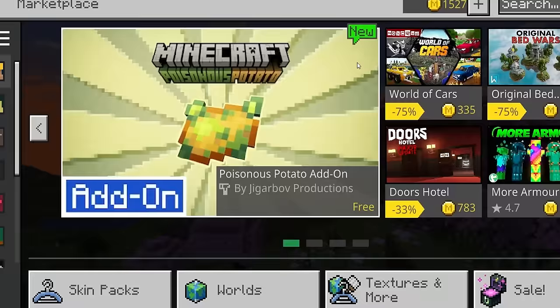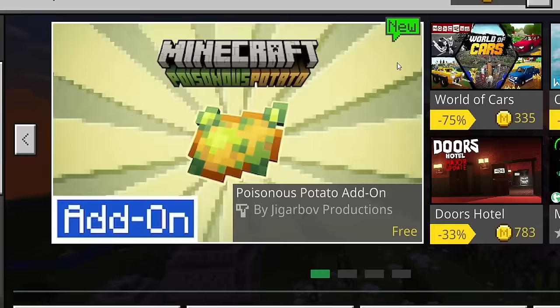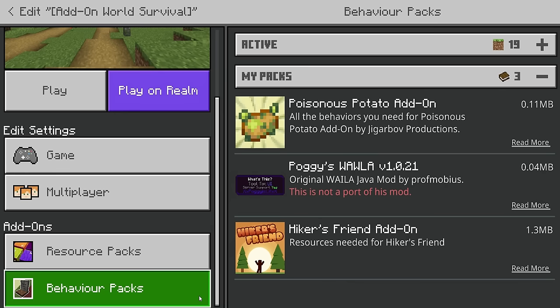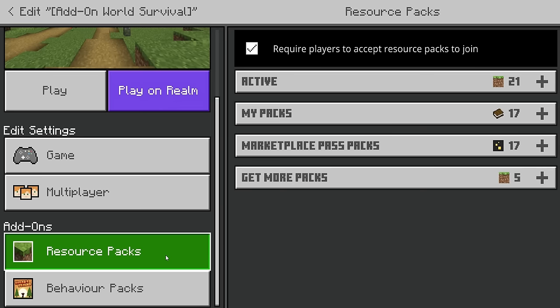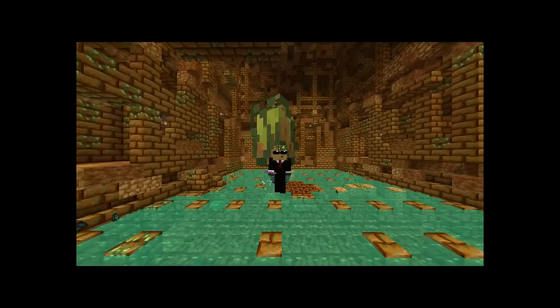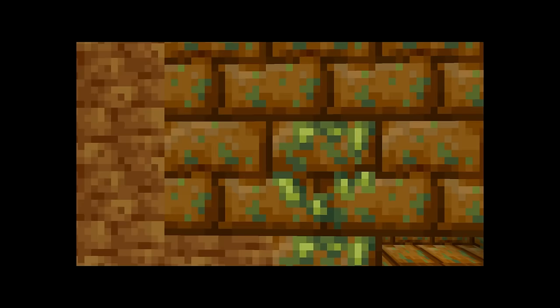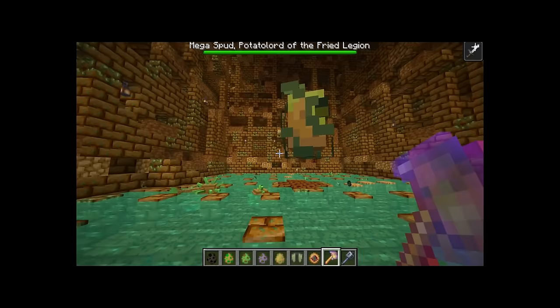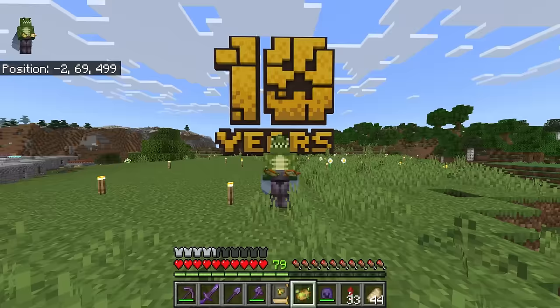For the first time in Minecraft's history, the Minecraft Bedrock Edition community is included in Mojang's April Fool's joke. This is the Poisonous Potatoes add-on and it is completely free to download. It works for Minecraft on iOS, Android, Windows, Xbox, Switch, and PlayStation. You can apply this to brand new worlds or your pre-existing ones. It's not quite the potato dimension with our very own Mega Spud Potato Boss, but for the first time in a decade, Minecraft Bedrock Edition players are now included in April Fool's.